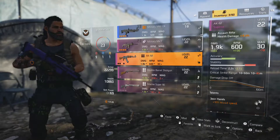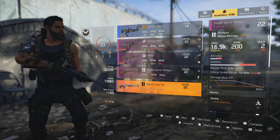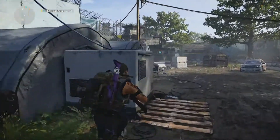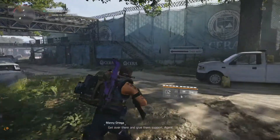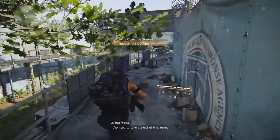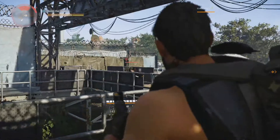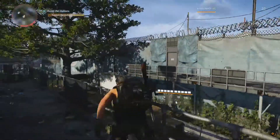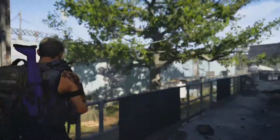We can put it in this slot. 16,000 damage — that's pretty good. We'll try this one, and then for the next round of enemies after this we can try the other shotgun. That just... it reloads so slow. Let's swap out to that other one.